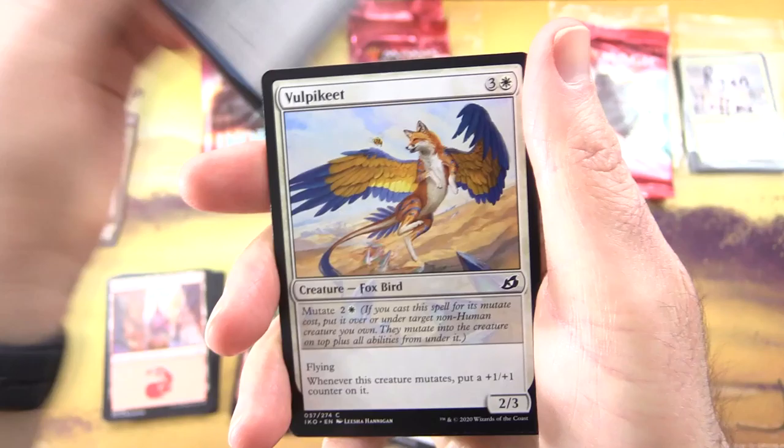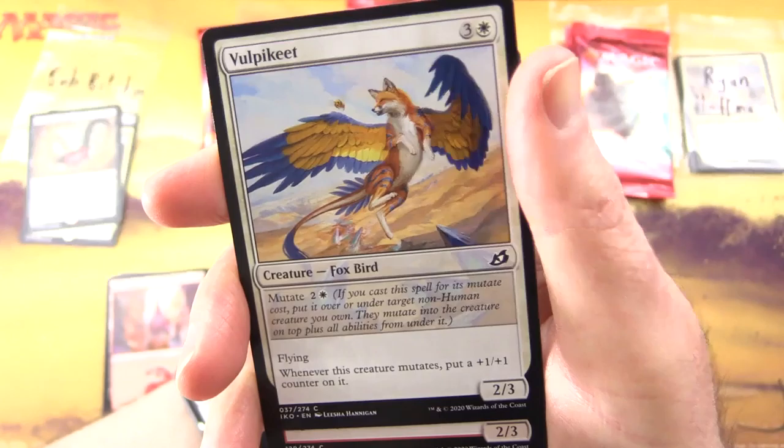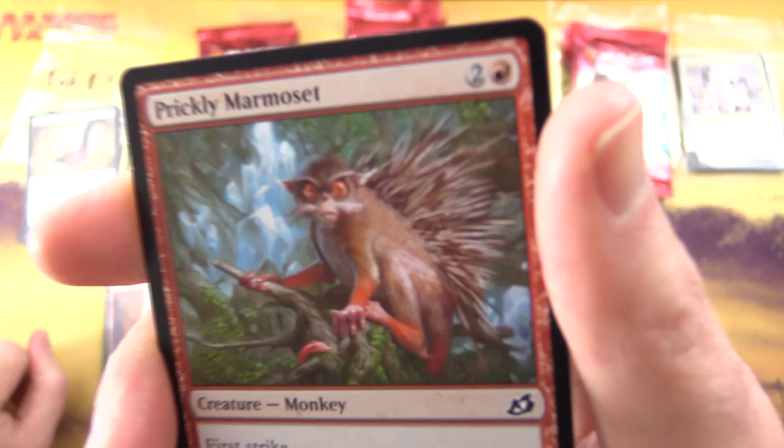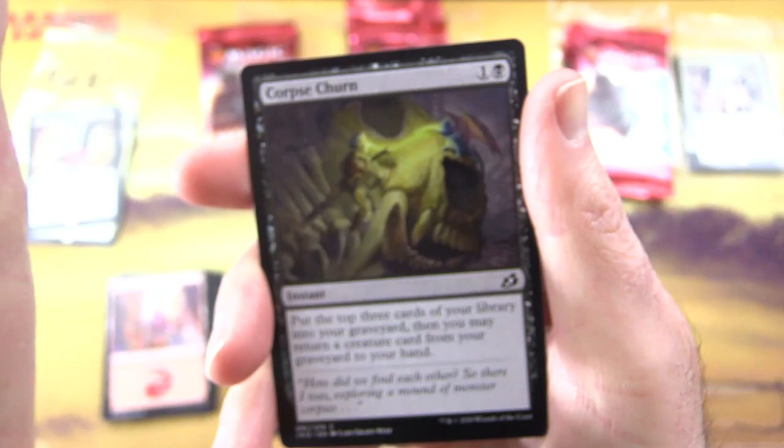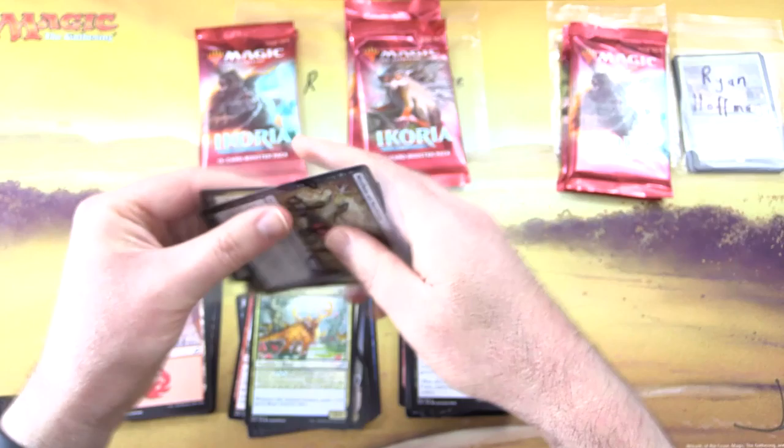Uncommons: Fighters — I've got the flame out of that, fantastic artwork. Who is that? Brian Soller — fantastic work, sir. Sanctuary Smasher, Trumpeting Gnar. Commons: Unexpected Fangs, Bristling Boar, Mysterious Egg, Keep Safe, Plummet, Imposing Vantasaur, Convolute, Vulpakeet — I hardly ever see that one, it's usually the comic book version. Interesting.